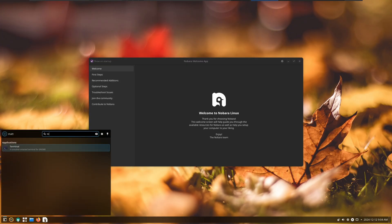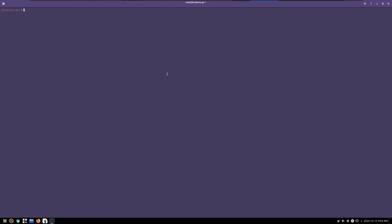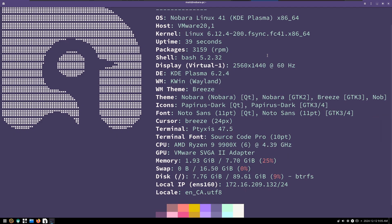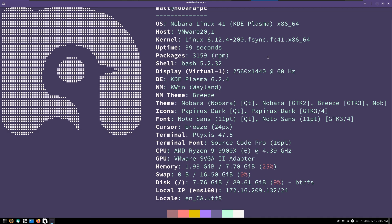If I open up the terminal app — that's what Pyaxis calls itself, by the way, because it's cool like that — do we have fastfetch? Which we do. As you can see, we are on Nobura Linux 41 KDE Plasma with the Linux 6.12.4 kernel. You'll also have the newest NVIDIA drivers, which are absolutely amazing if you have NVIDIA. So there you go — now you know how to pull this off.